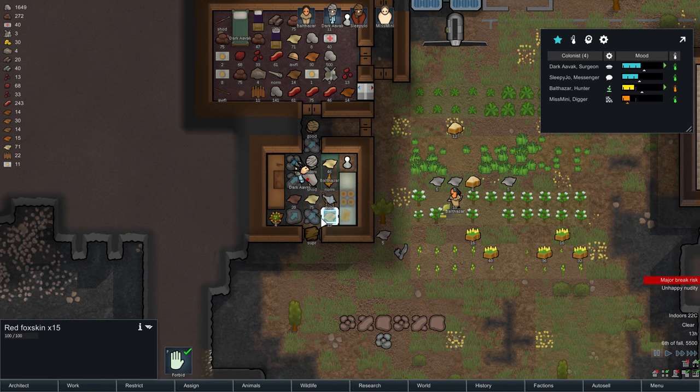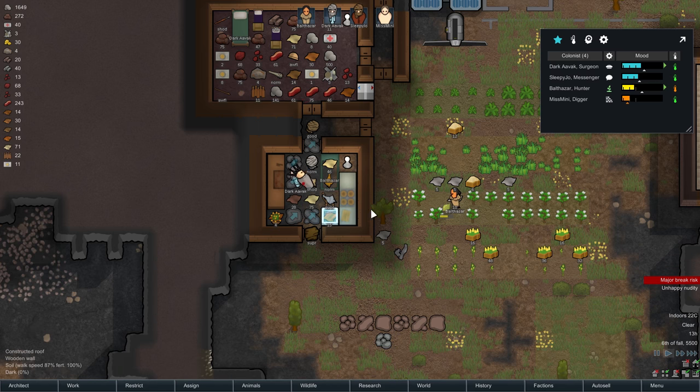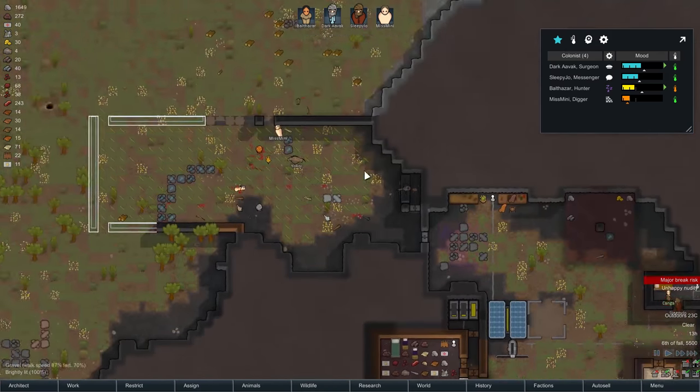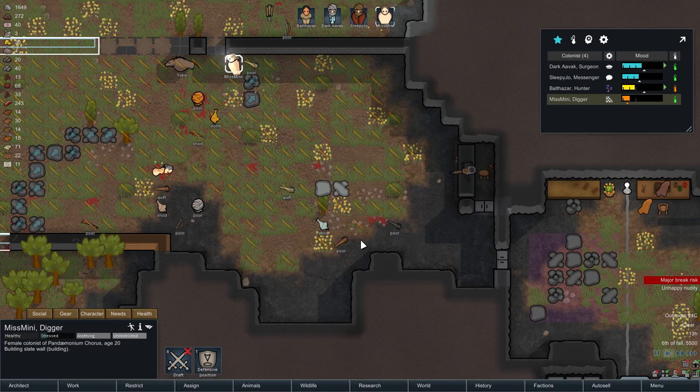The fridge has been built — wonderful. Let's set up the storage plans for this. Foods, not meals. I would prefer to store the raw food and vegetables. Any vegetable can be stored in there in significant quantities. Poor Miss Binnie — I really do need to get you some clothes.